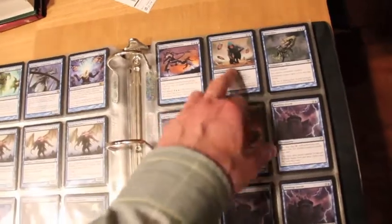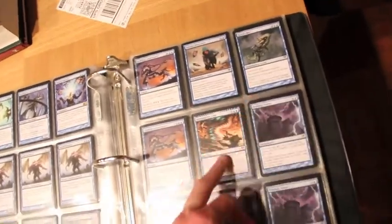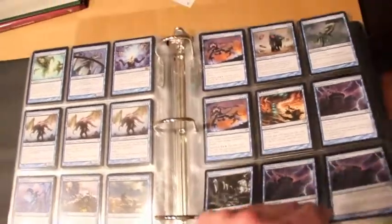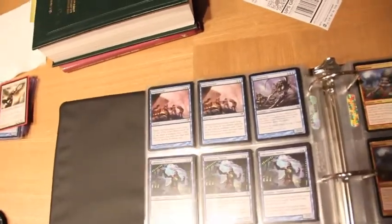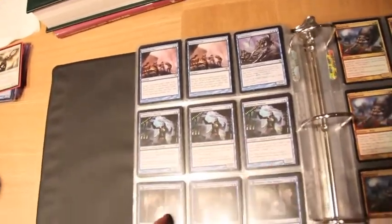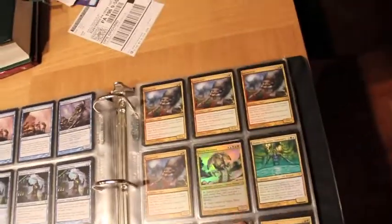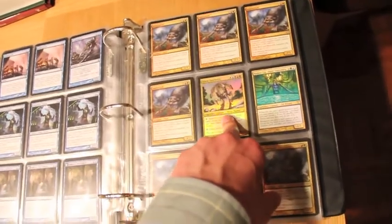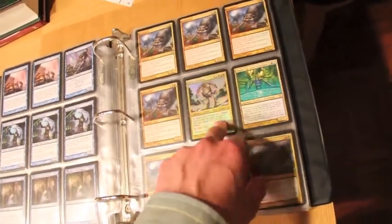We got two Cackling Counterparts, one Infinite Reflection, one Spurred Away, one Devastation Tide, three Rooftop Storms, and a Xenograft. We got two Stolen Goods, Cryptoplasm, three Laptor Maniacs, three Lunavig Test Subjects, a playset and three of Imerwolves, and a Foil Promo Silver Overlord from the Silver Deck.